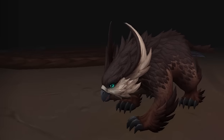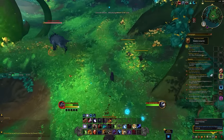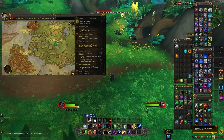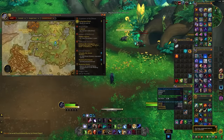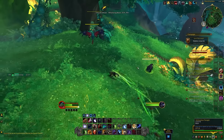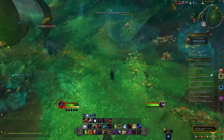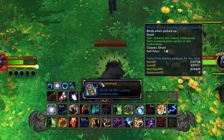The first Silent Mark form is the Brown Umberclaw, which requires you to scan Umberclaw mobs. The best area is within Wallwing Basin, bottom left of the zone. Run around and use the item on them — scanned mobs get a five-minute debuff preventing re-scanning, so just move on to the next one. It took about 10 to 15 mobs before the item appeared in my bag.